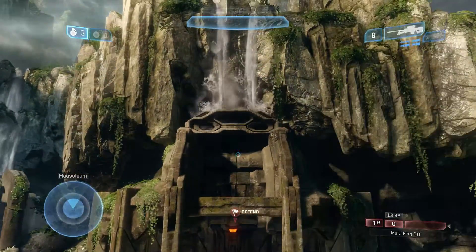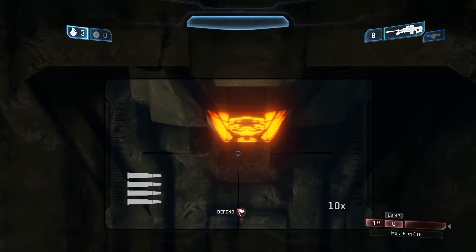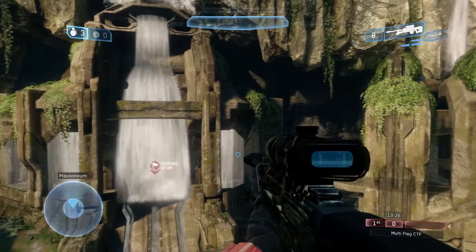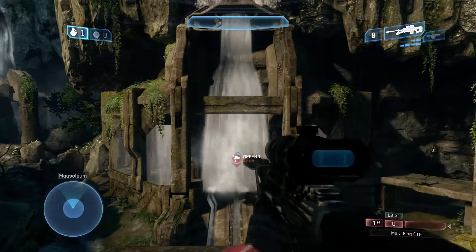Hello everyone, this is Fear This coming at you guys with Gamers Culture, and we're just going to be bringing you guys a video of the waterfall on Shrine. The way you activate it is you snipe or use a gun at that little red glowing thing I just did, and there is the waterfall that appears.